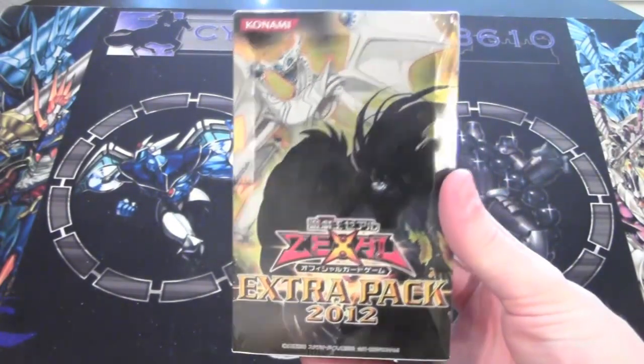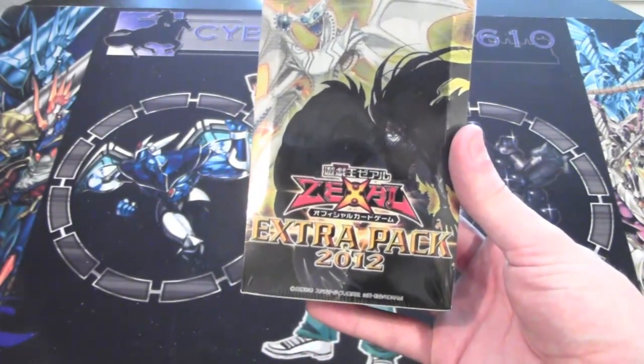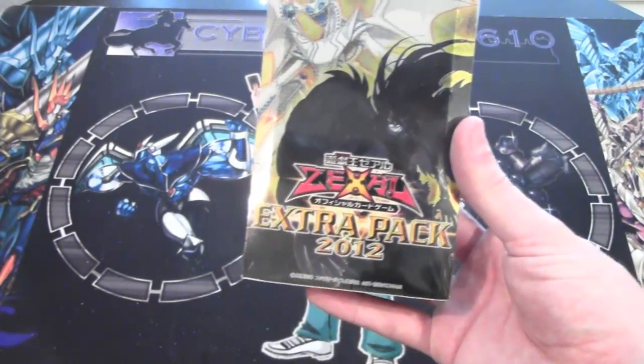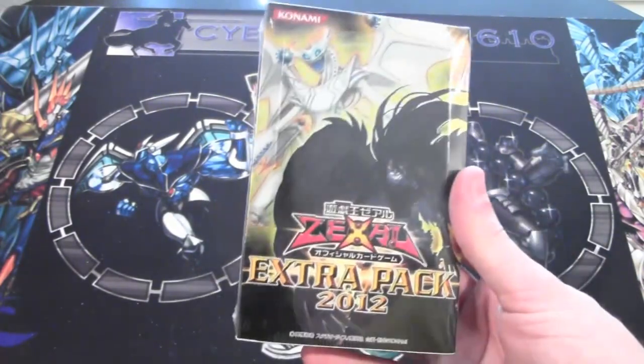It looks really awesome — it has Dolka on the front, and Andreas. This pack has all the TCG exclusives from Extreme Victory, Generation Force, Photon Shockwave, Order of Chaos, Legendary Collection 3, and Structure Deck Samurai Warlords. So yeah, there's a lot of cards in this. This is how Japan got all these cards.